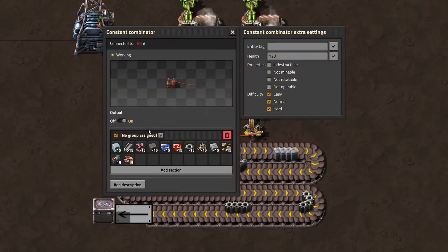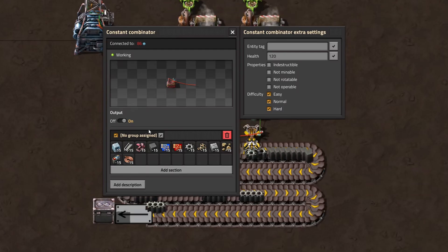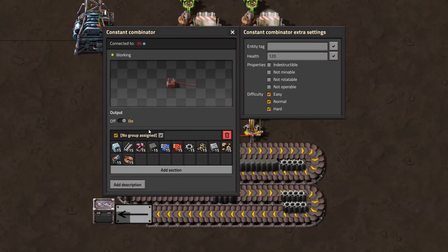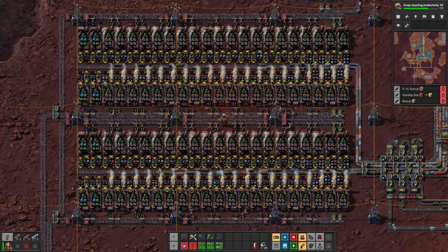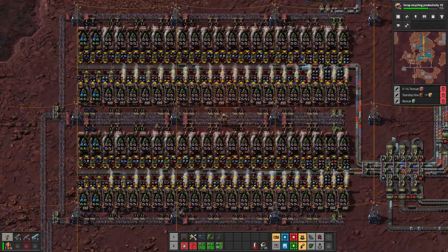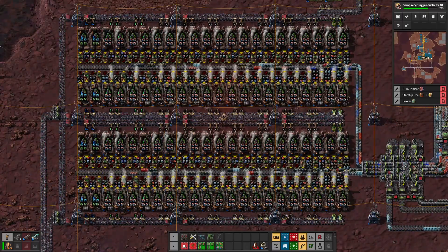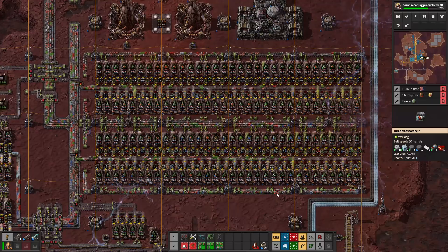But there's a huge problem. You have to set up a signal in the constant combinator for every single possible item. For scrap recycling, this is easy — 12 possible items, 12 signals. But I use quality in my base, so for me it's 36 signals. And if you use up to legendary quality, it's 60. And we are only talking about scrap recycling — it's way more for general recycling.